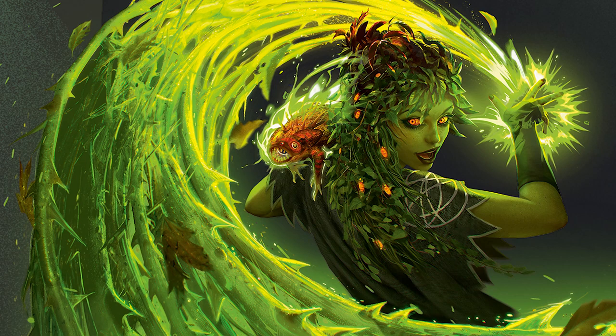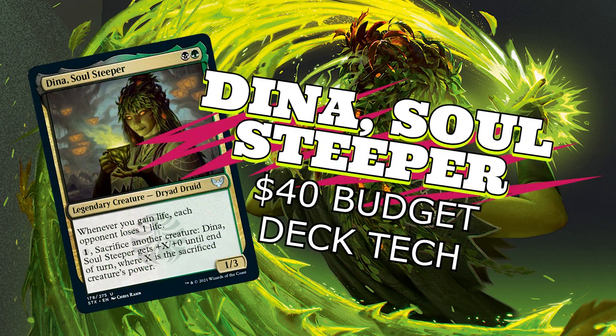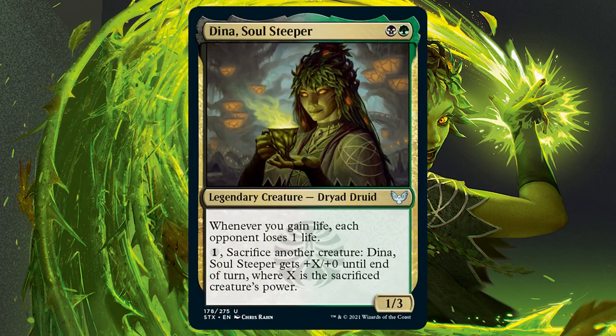Hello, my name is Lewis and welcome to Gathering the Magic. Today we're looking at the $40 budget deck tech that myself and meme master Steve have created for Dina Soul Steeper. Dina is a 1/3 Dryad Druid that costs one black and one green. She has 'whenever you gain life, each opponent loses 1 life,' plus the ability to pay 1 generic and sacrifice a creature to give Dina +X/+0 where X is the sacrificed creature's power. In this deck we're really taking advantage of that life gain / opponent loses life strategy.